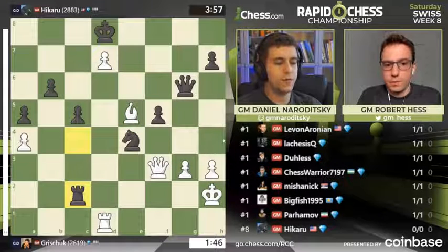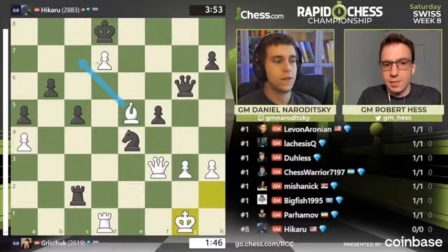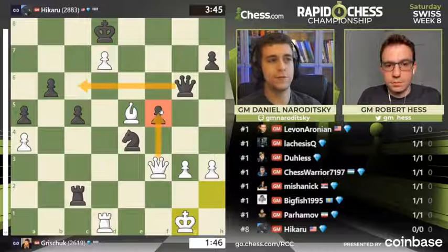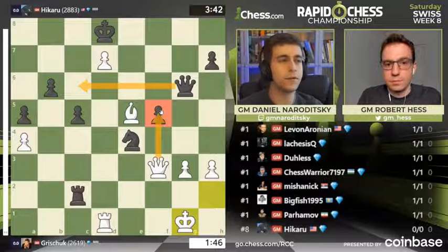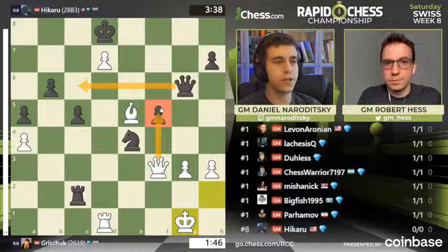And now king moves back and he's completely winning, yes, because of bishop c7 check distracting the king. And there goes that pawn. If queen c6, then f5 falls and black's position crumbles. He has 1:46, plenty of time — he's got a mountain of time here to win this.